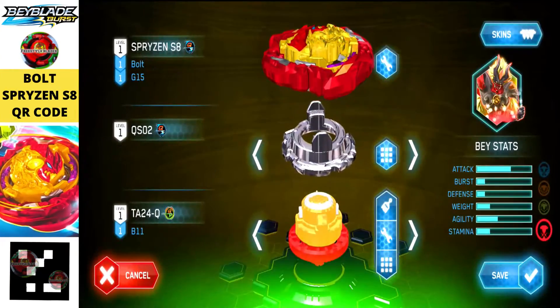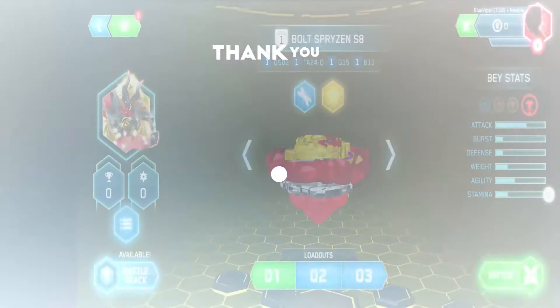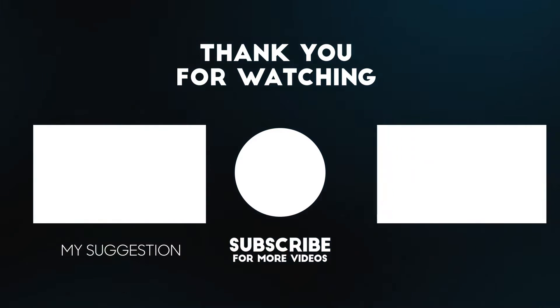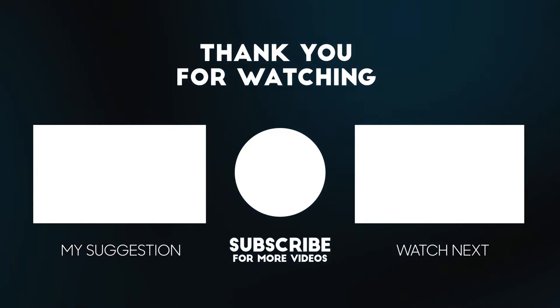So with that, let's end this video guys. These are all the B alphabet beyblade QR codes. Let's meet up in the next video — till then, freestyle blader over and out.